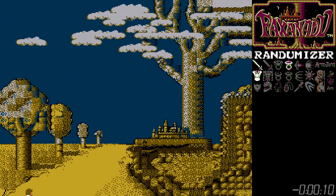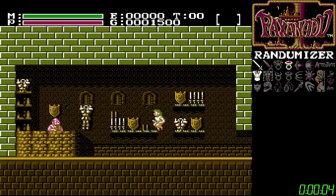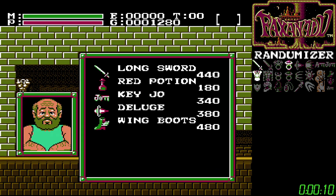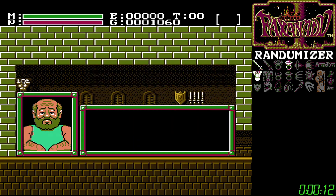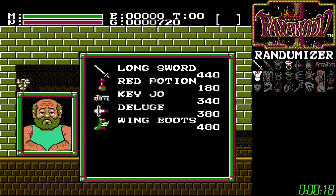Three, two, one, go! And I think this is the first time in the Seed of the Week that we're not doing Palette Rando, so you're going to get to see the actual colors of the game. My tracker already has the sword and Ring of Elf checked off because we're going to have the long sword right off the get-go. Looks like we're going to get some pretty good items here right off the get-go, including the Joker Key, which just happens to be here. That's pretty fun.